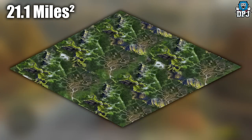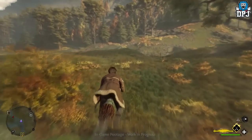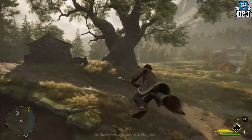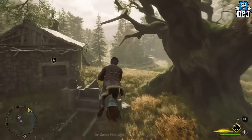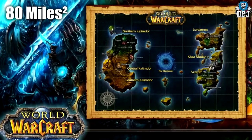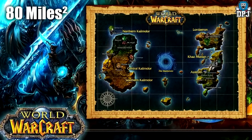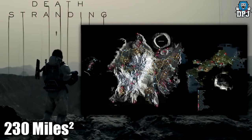Now let's look at other game maps and their sizes — games you may have played. Assassin's Creed Black Flag, probably the best Assassin's Creed in my opinion, has a map of 55 square miles. World of Warcraft is 80 square miles, DayZ is 86 square miles, and Death Stranding — I remember that being pretty big — is 230 square miles.